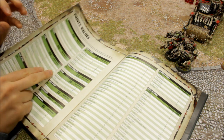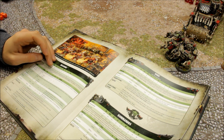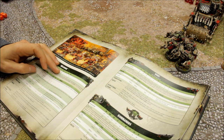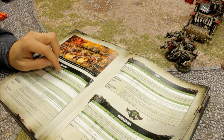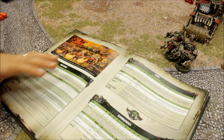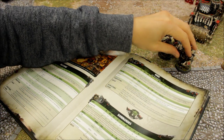Mega Nobs are 20 points each. For 20 points you get Movement 4 — they are slow, we'll talk about how to help with that. Weapon Skill 3+, which is good. Ballistic Skill 5+ — I wouldn't really go for shooting with these, close combat is their job. Strength 5, Toughness 4, 3 Wounds each, which is good — they can absorb a nice bit of damage. Three Attacks, which is a healthy amount for infantry, Leadership 6 (7 for the Mega Nob Boss), and a 2+ save.